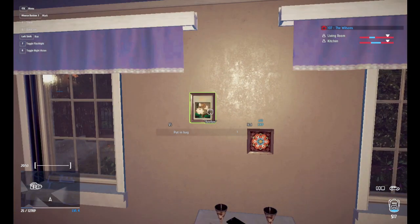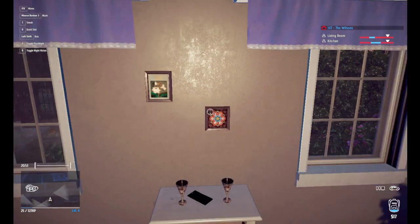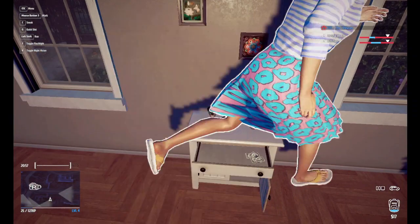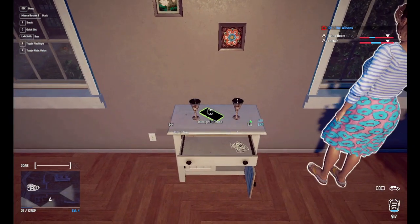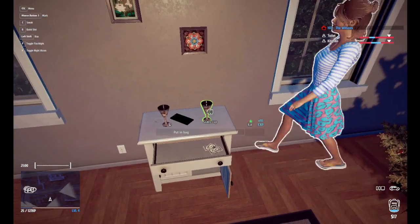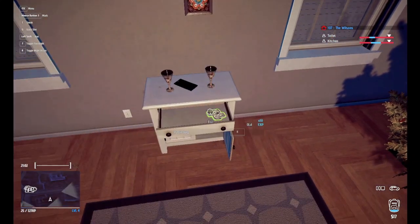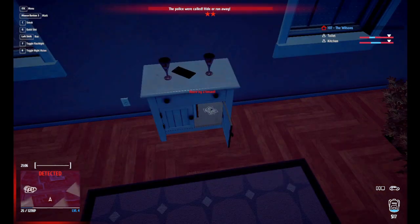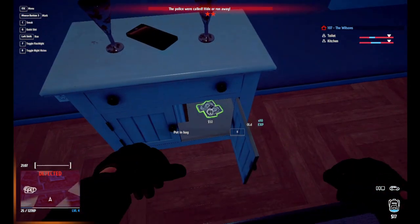The flower one for $7. Down below, glass cup for $2 — are you kidding me, $2? Damaged U-phone for $44. Another glass cup for $2. $50 cash in this drawer. And then down below, another $50 cash.